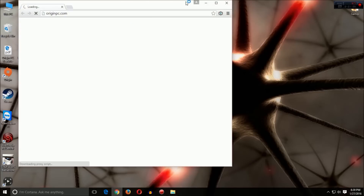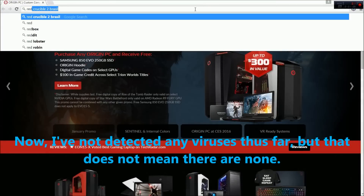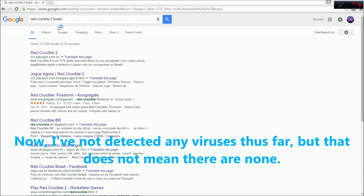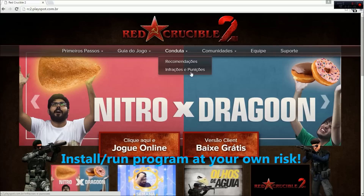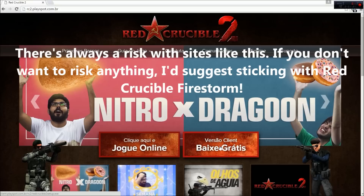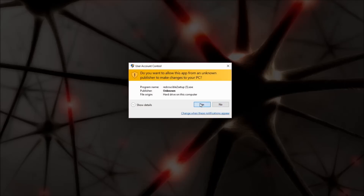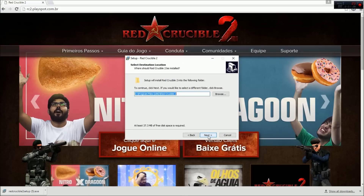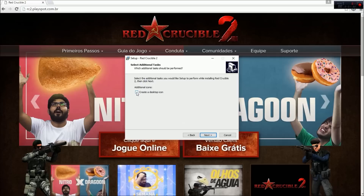What you're going to do is log into your favorite browser — I'm going to be using Google Chrome — and type in 'Red Crucible 2 Brazil' up at the top. Once you search it, you're going to click the first result that appears. And as you guys can see, it's not in English. But don't worry, the only button you have to click is this one right here. Once it finishes the download, you're going to run the download and continue clicking yes, next, next, until you eventually have the game installed to your computer.